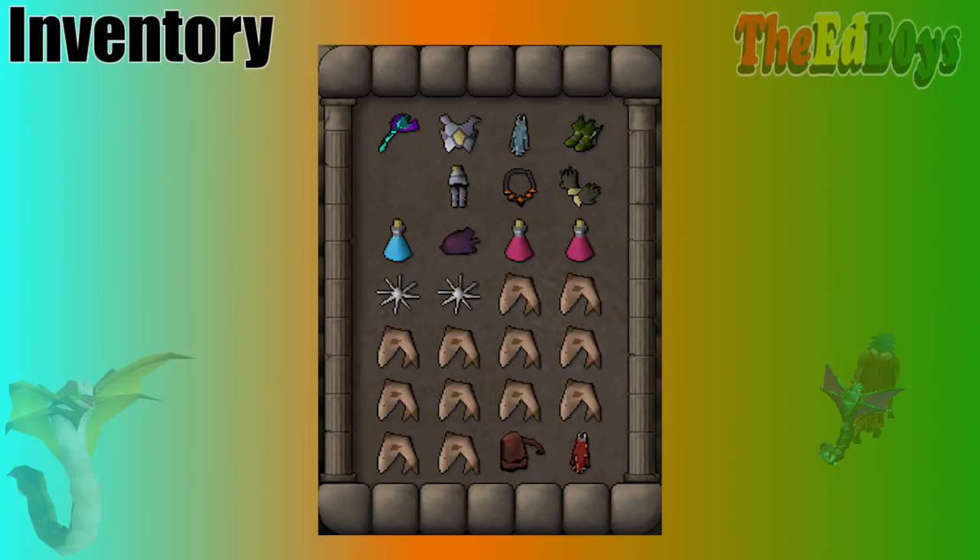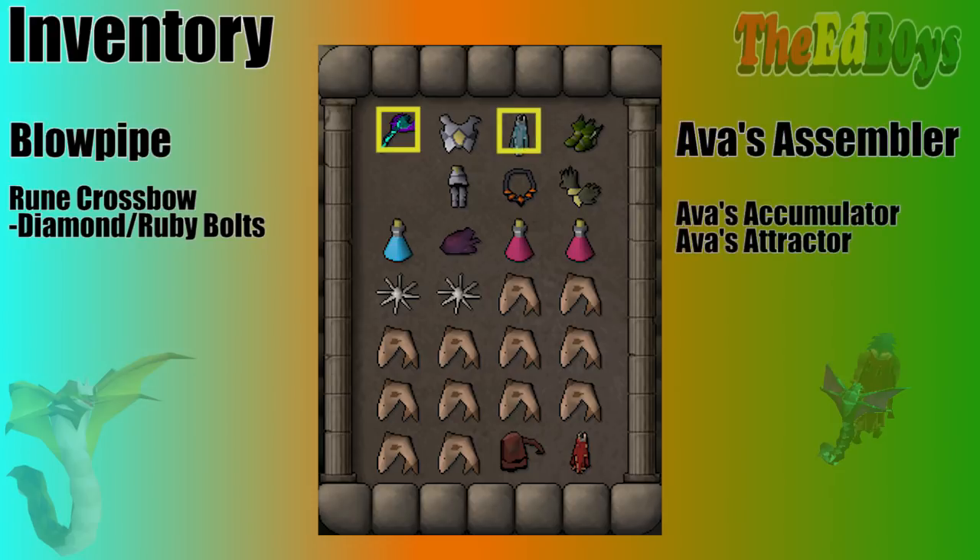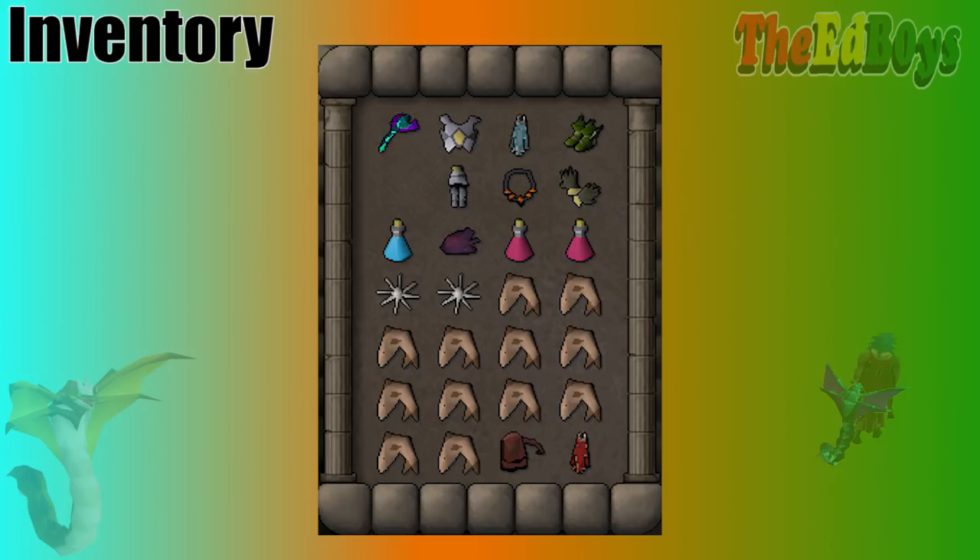For your inventory, we can start with the switches. If you're a beginner, you don't really need to bring a full gear switch by any means. It can be a little intimidating at first, but the bare minimum I would say is your Blowpipe and your Ava's Device. If you're using a Crossbow as your weapon instead, make sure you're bringing Bolts in your ammo slot. I don't really suggest fighting Zulrah with a Crossbow, but if you're an Iron Man, you may have no choice.